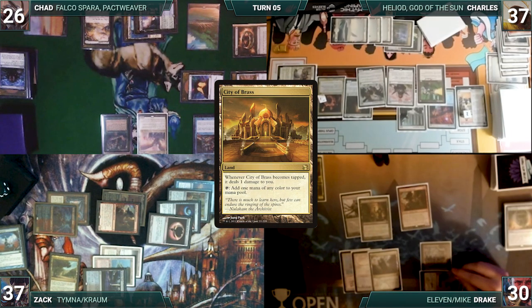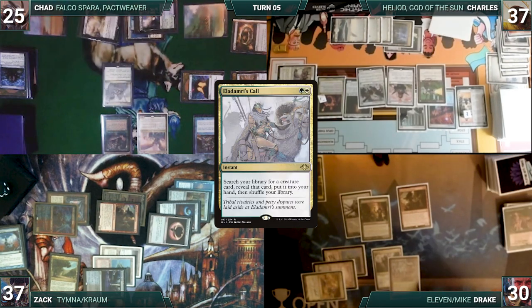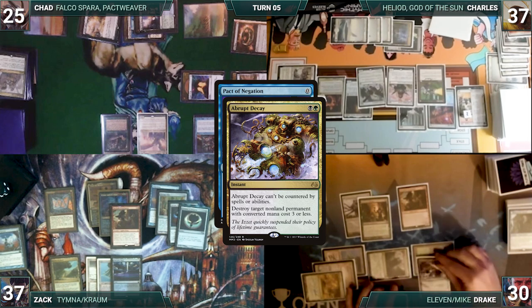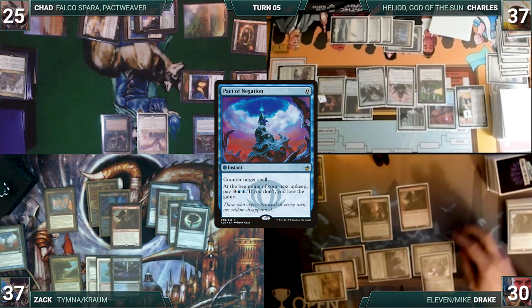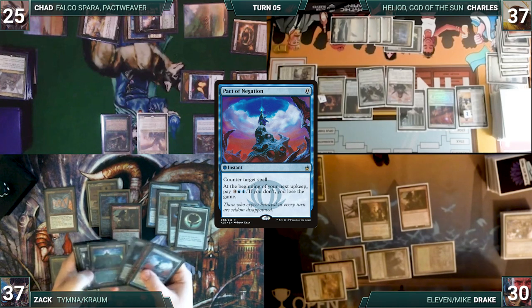Drake draws and plays a City of Brass, tapped through Archon. He casts Demonic Tutor. Rhystic triggers and Chad draws. Drake fetches up a card into his hand. He passes. At the end of Drake's turn, Chad taps his Horizon Canopy to help cast Eladamri's Call. He fetches up a Thassa's Oracle into his hand. The turn moves to Zack. During his upkeep, Zack's Pact of Negation triggers. In response, Drake taps his Gaea's Cradle to help cast Abrupt Decay, targeting Null Rod, paying for Rhystic. Null Rod is destroyed, and then Zack pays for his Pact trigger. You may be wondering why Drake saved Zack. Drake went into the tank for this decision and decided that his best way to win the game was to keep Zack around and deal with the heavy creature-based strategies from Charles and Chad. Drake doesn't run cards such as Toxic Deluge, which he knows Zack is on. It's a calculated move, so let's see how it pays off.